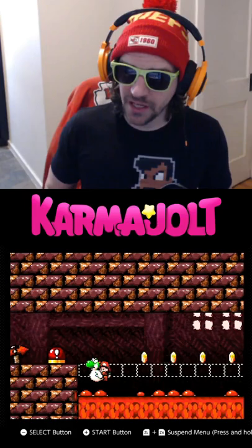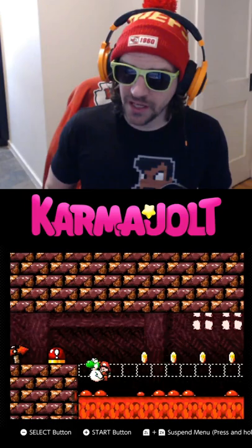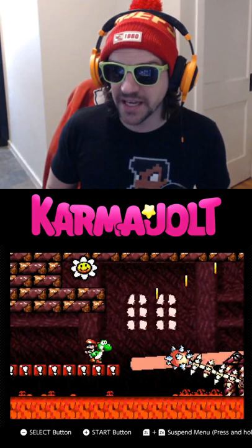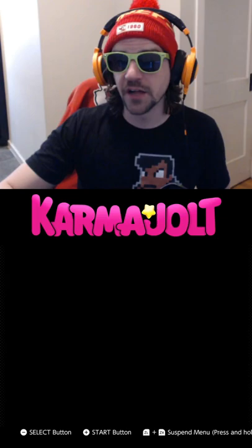When you reach this section with the red button, shimmy up against this wall and fall into the lava. Instead of dying like normal, Yoshi will bounce on the red button and the game won't really know what to do. It'll show that you have zero lives left, but if you die one more time, your lives value will underflow to 999.